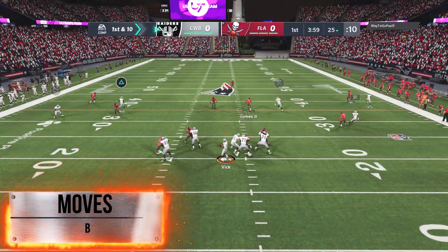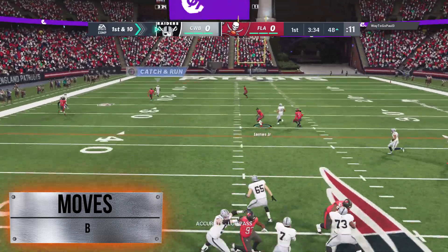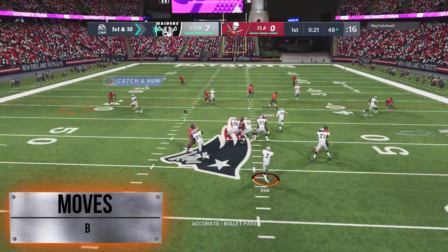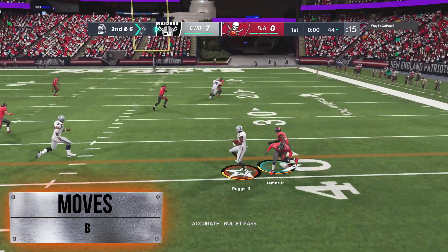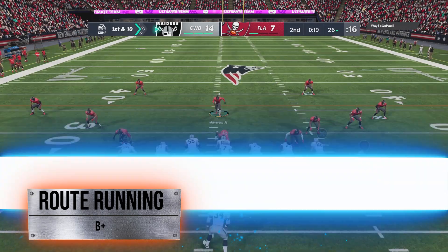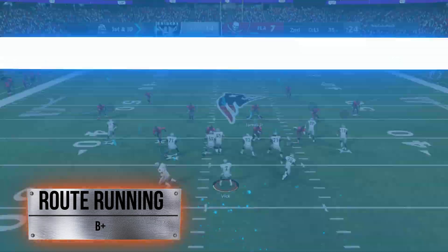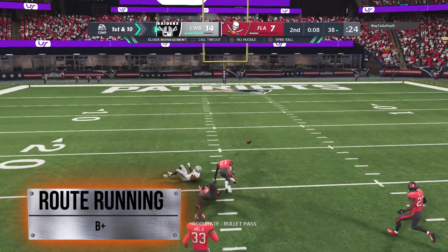His moves are a B — nothing special with the spin or juke. The juke is usable, the spin is pretty much not. You can zigzag pretty well with him. His change of direction is 84, but it feels better than that — I don't think that's a true stat given his speed. It's a lot easier once you get this guy moving at full speed. B-plus on the route running — it was almost a B. His deep route running is spectacular, above 80, but medium and short are below 80, which is pretty crazy. Still B-plus because the speed will help him get separation.